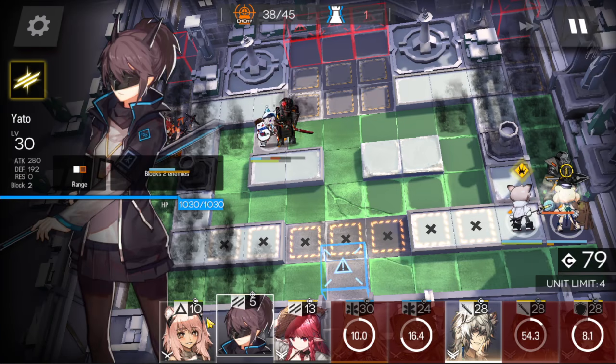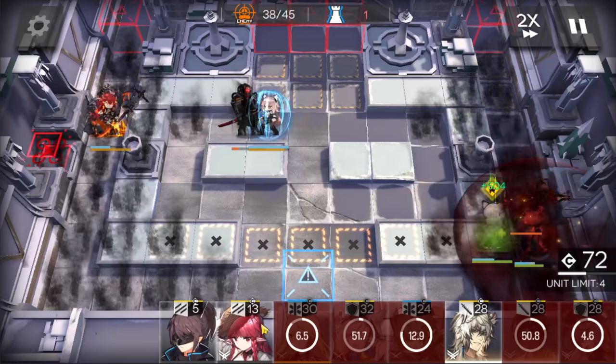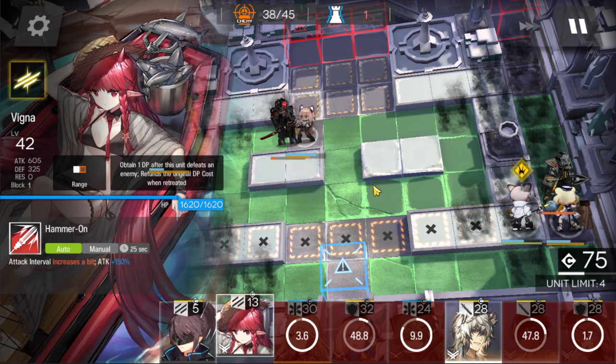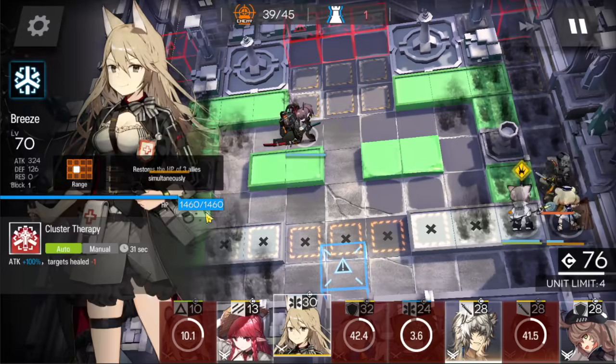Block him here — you have to kill him here. This time he dropped the Dominion there. If he drops it in the middle, don't worry, it's gonna be the same thing. Do not let him cross that tile.